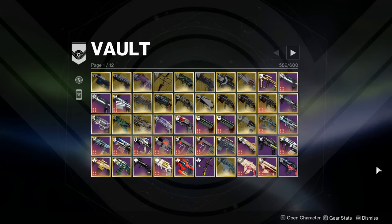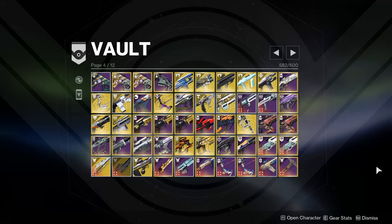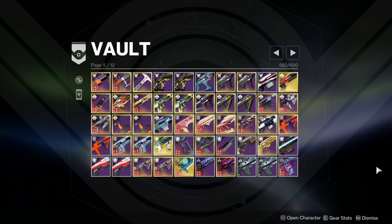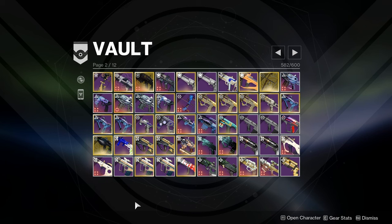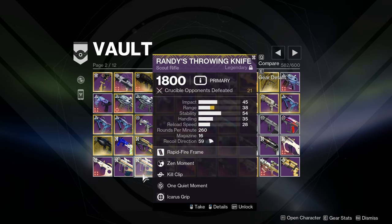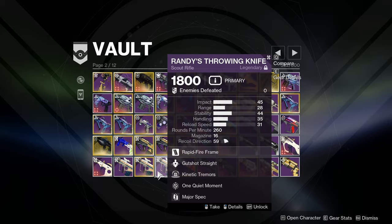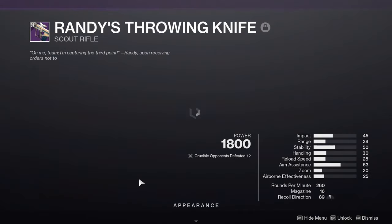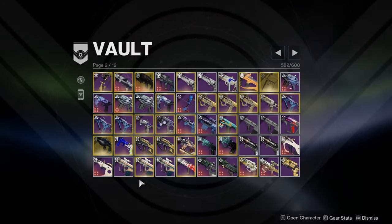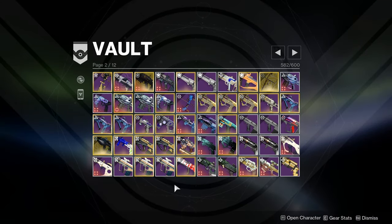As the Final Shape gets closer, I'm trying to really get my vault clean. I've got a lot of forgotten weapons taking up space, so I decided I'm going to go through and give them one play session to earn their spot in my vault. First up, we have Rany's Throwing Knife. I've had three rolls sitting in my vault for months. Spoiler alert, I was really surprised by Rany's, and I'll be keeping one of my rolls.